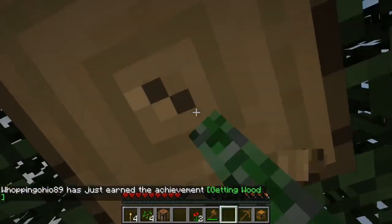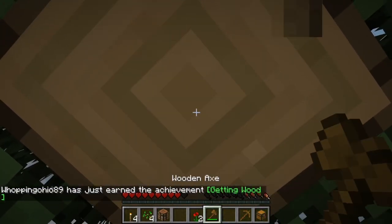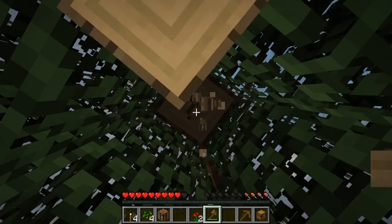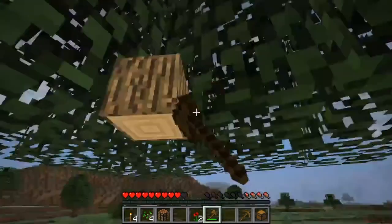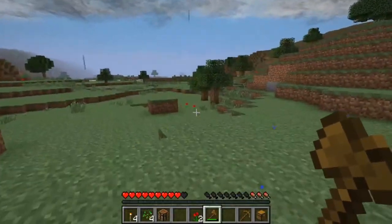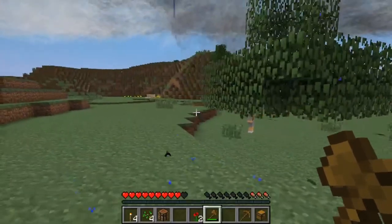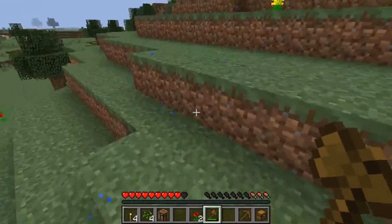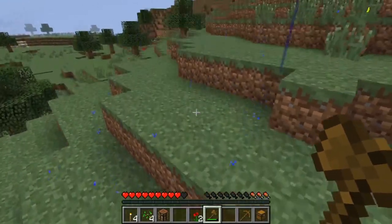I have an axe — I forgot, I got one from the bonus chest. Whoa, what is happening with the clouds? They're on the earth. I think there are tornadoes in Minecraft. Wow. Let's run away before we get sucked up into all that mess.